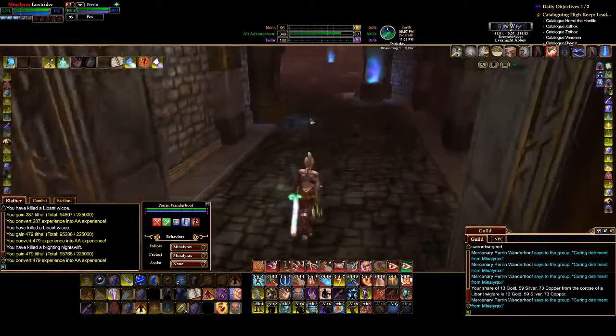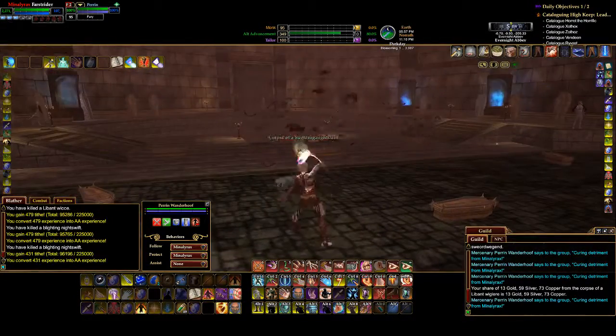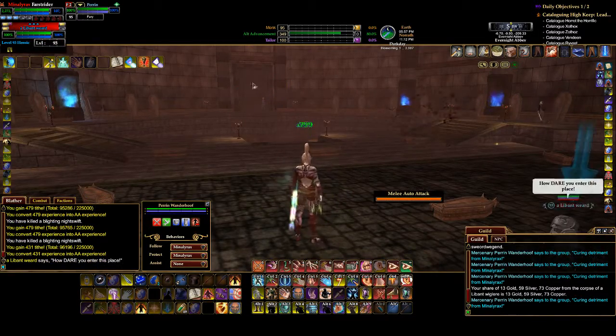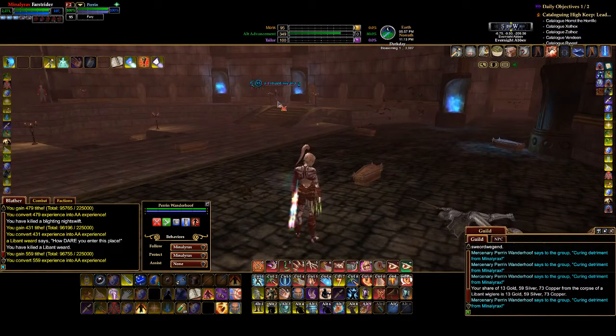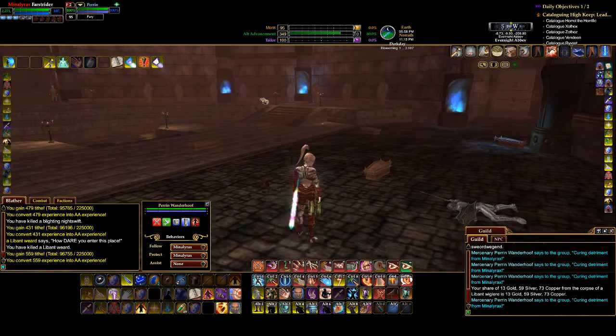This is the room with the caretaker. Behind him is a little hidden passage. There's the caretaker — that thing moves. The key mob is the enraged liven weird.